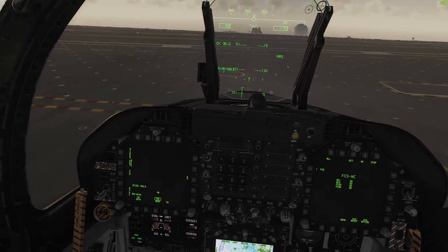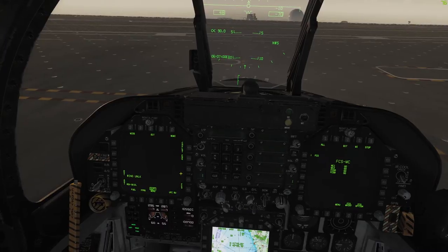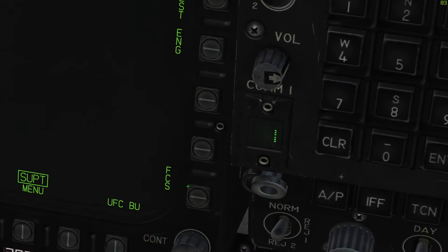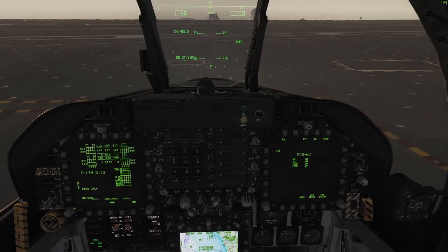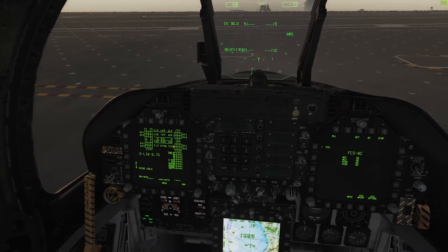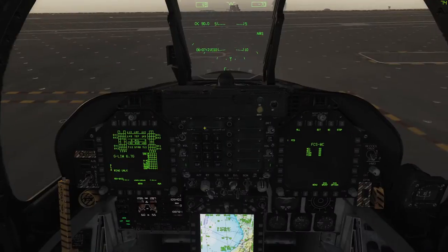You've got two pages: tactical — your weapon employment and SA page — and support. On the support page, which comes up by default, bottom right is FCS. Click that to get it on the left-hand side. Press the V key — that puts your stabilizers into a takeoff trim position.